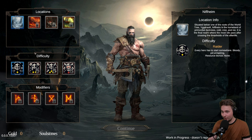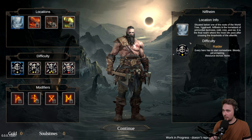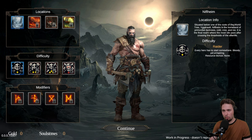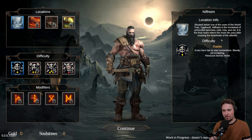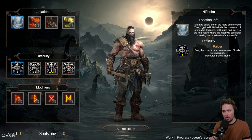We've got different locations and we are starting in Nilfheim. Situation build one - roots of the world tree. Yggdrasil in Nilfheim is one homeland of primordial darkness, cold mist and ice. It is the final realm where the most vile pass after crossing the threshold of the afterlife.